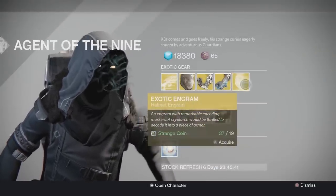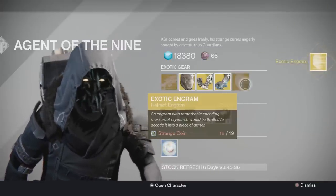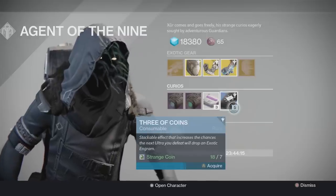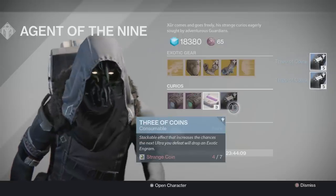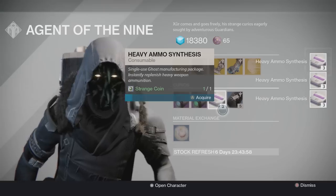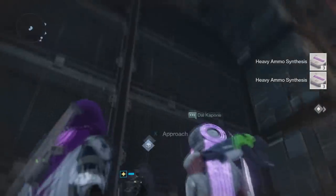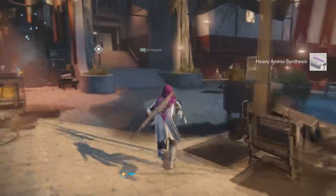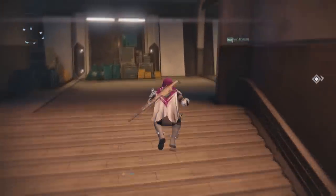I actually decided to first off buy one exotic helmet engram, which I'll decrypt later. I also bought a few Three of Coins — stackable, consumable. And lastly, I bought a few Heavy Ammo Synthesis, just because you never know when you're going to need some. I also plan to have plenty of Strange Coins next time around, because Strange Coins are dropping like mad in the Taken King DLC. I don't know if you guys haven't noticed that, but they are dropping everywhere — it is awesome.